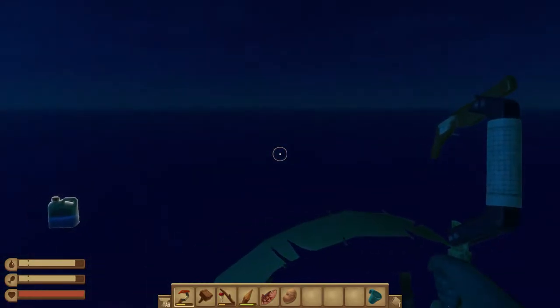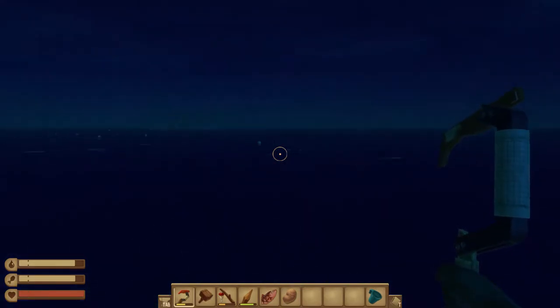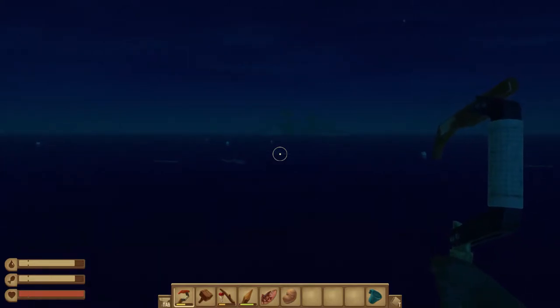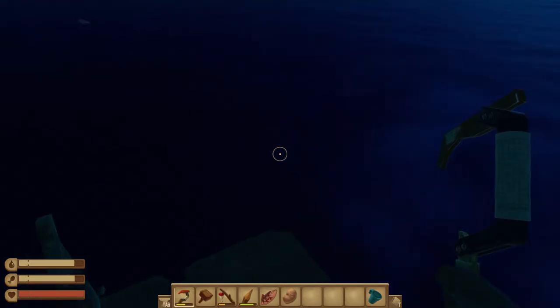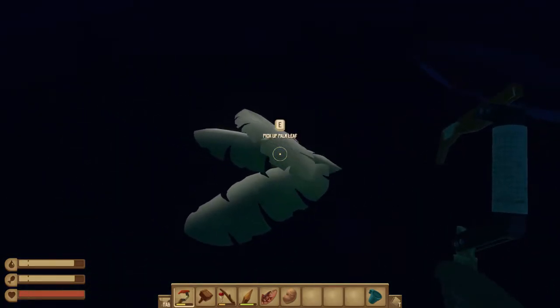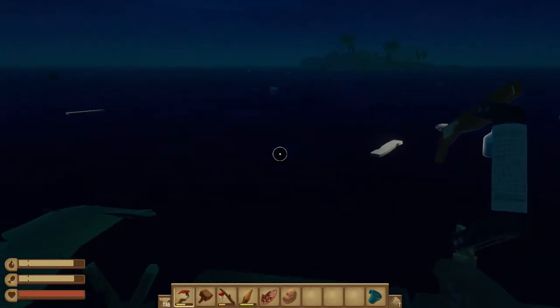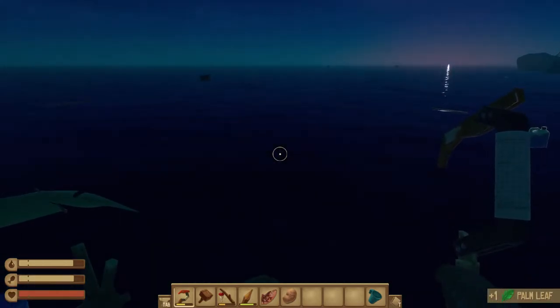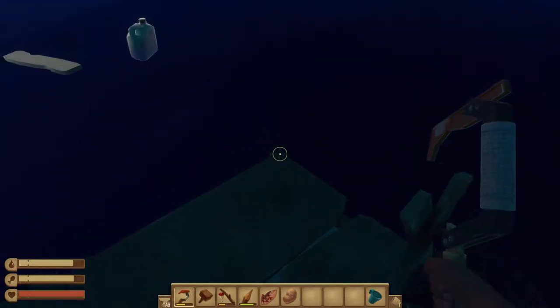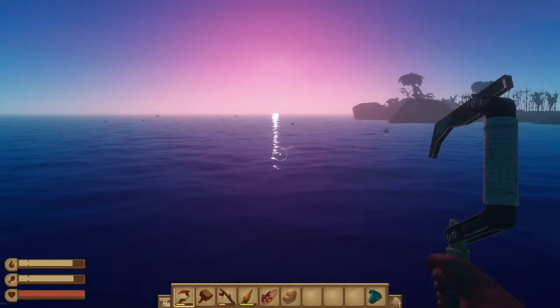It's dark but the moon is setting so the sun will be rising — the horizon is already slightly glowing. So what are we going to do in this video? We're going to improve the mobility of the raft; specifically, we're going to be able to nudge it in the direction we want to go. We might actually run right into this island.